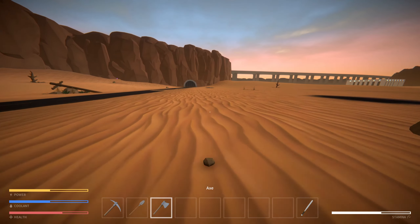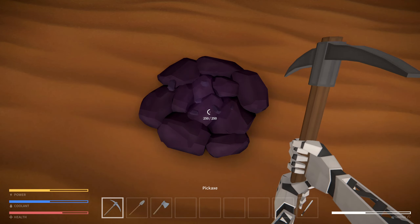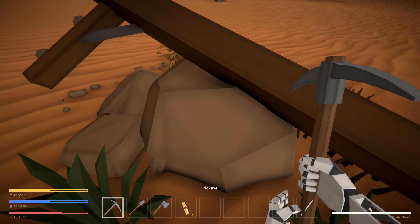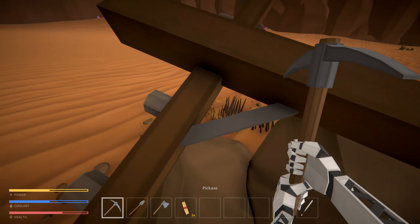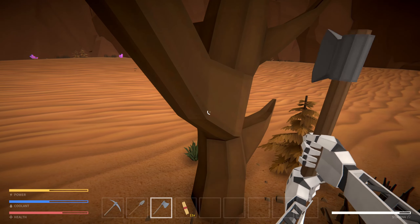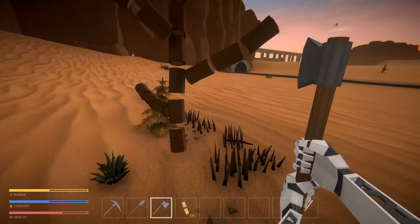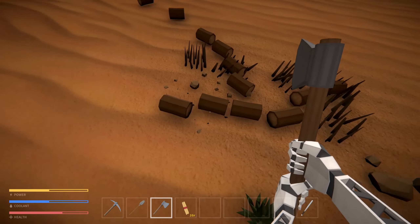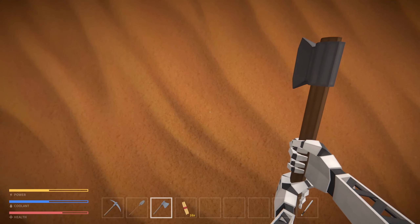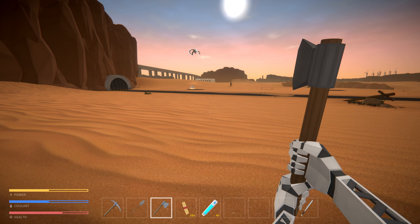I guess we should go on a little bit of an adventure. What do we have here - is this lithium? Yes, lithium. Let me get some more wood because we're right here anyway. Where did all my sticks go? We haven't actually figured out what to do with all this wood.